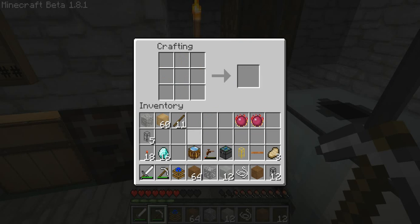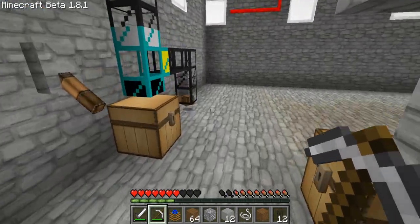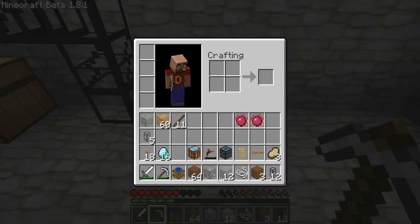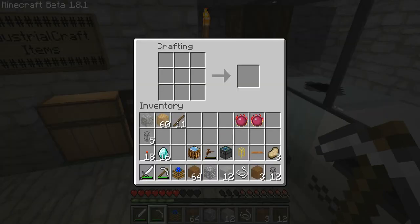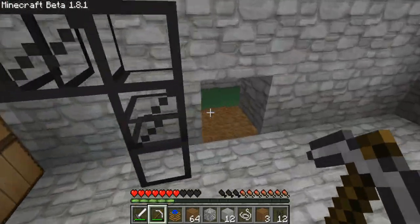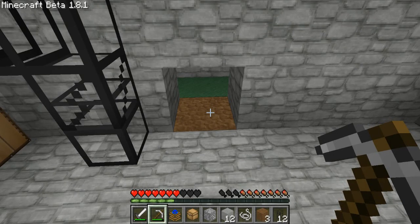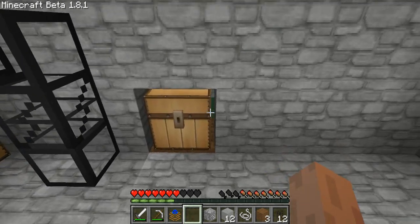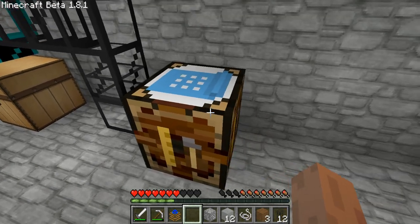Voila, we have an automatic crafting table. I didn't make my chest — you're supposed to remind me of these things. You'll see why I make the chest here in just a second. If you didn't watch the last video, this one will kind of explain the reasoning behind it. So we're going to put our chest right here behind and then we're going to grab our automatic crafting table right there in front.